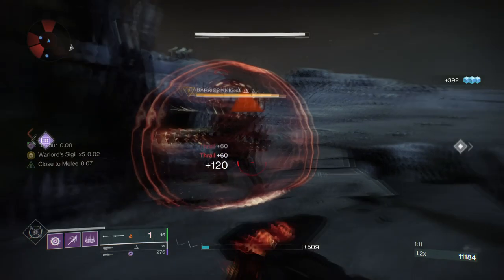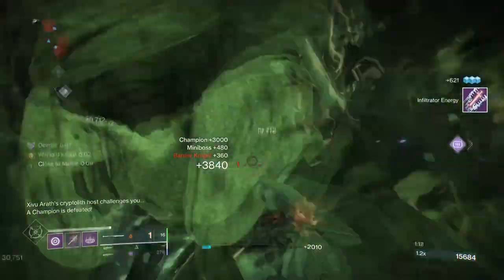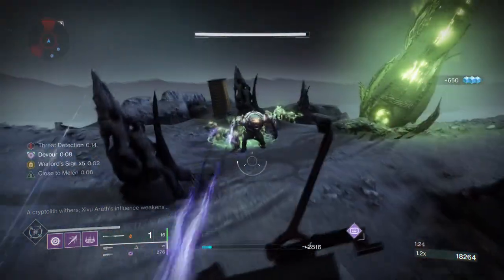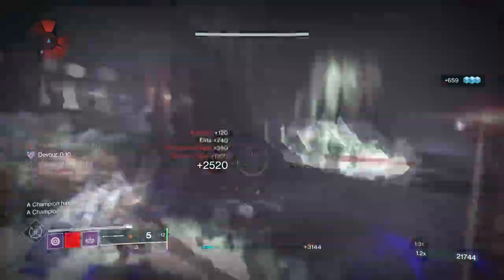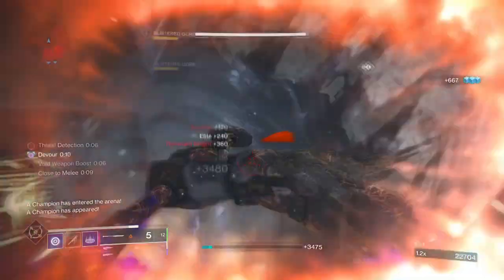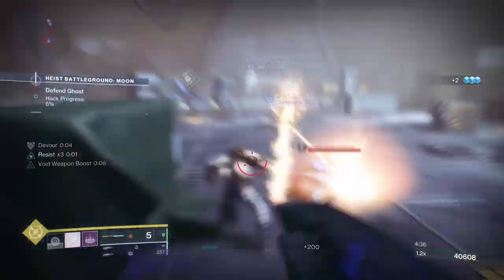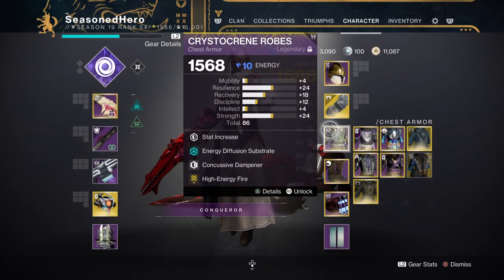The Reaping Wildmaker mod with Bound for Wild will allow you to always produce two Elemental Wells after using your Rift, granting the required energy to build up abilities while also helping teammates. Discipline can stay at 60 since we have a primary weapon with Demolitionist available and Echo of Exchange making the whole process easier. Be sure to add the Elemental Ordnance mod since you will be using your grenades quite a bit. The High Energy Fire mod gives a 20% weapon buff when collecting Elemental Wells via the Elemental Charge mod, and this stacks with the Judgment of Kelgroth's damage perks.